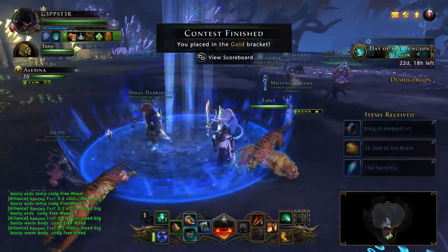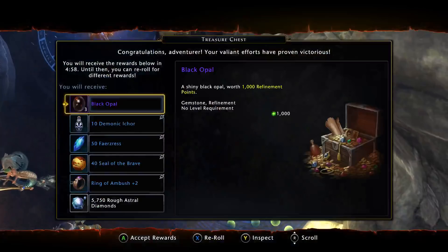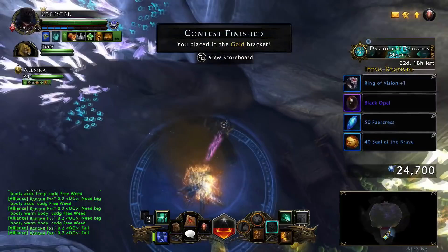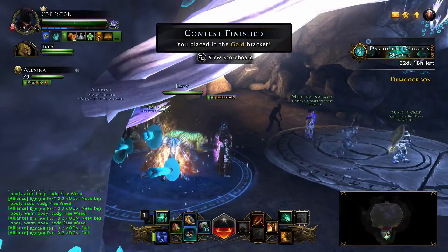Not only are you getting seals, not only are you getting AD, but at the very end you open your chest and you have a chance to get plus fives. You're also getting refinement — black opals from them — and everyone in mod 16 is going to need refinement because everything from enchantments to insignias is going up. I'm going to release more videos of good grinds to do throughout the duration of mod 15 leading into mod 16.